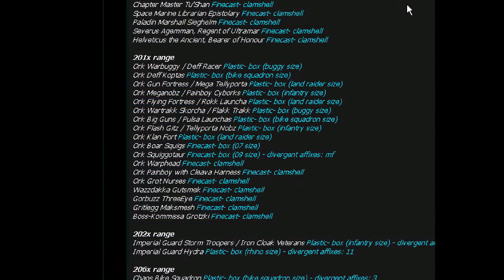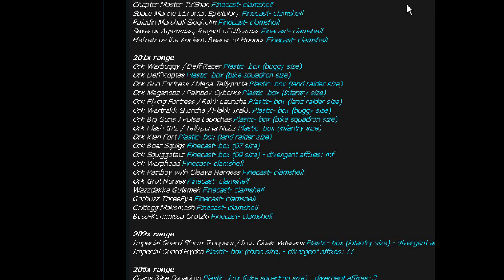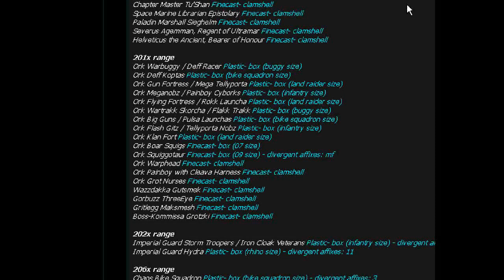Orc Def Coptas — that's probably just a re-box of what comes in the Assault on Blackreach set. When they come out with the new 40K set, they'll get rid of that. Orc Gun Fortress Mega Teleporta — now, that's awesome. You're starting to see a lot of these terrain kits, which I think is really cool. Orc Mega Knobs, Pain Boy Cyborgs — a plastic box.